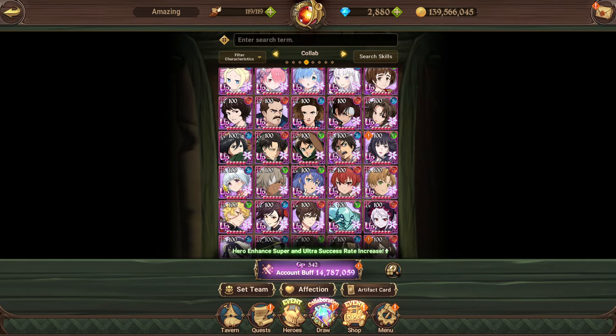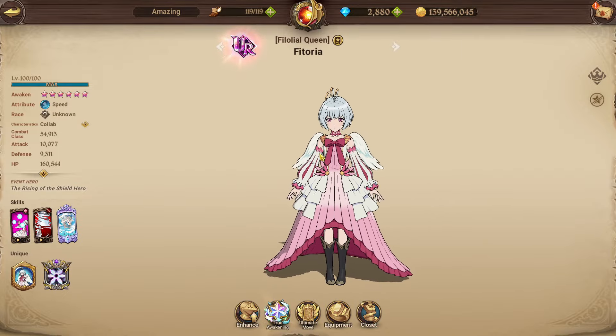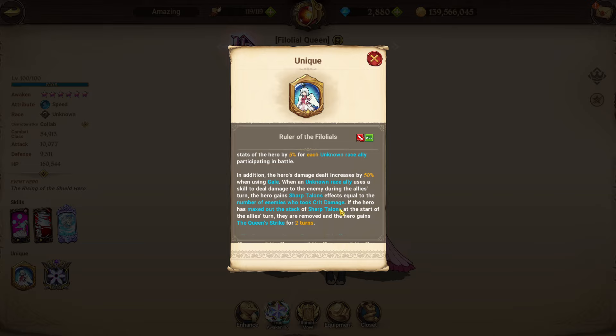Fitoria is my number one character in the collab. For her passive, she increases critical defense of unknown race allies by 60% for one turn at the start of battle. At the start of allies' turn, she applies queen's authority to unknown race allies for two turns — limit once. She also increases all of her own stats by 5% for each unknown race ally in battle, and her damage dealt increases by 50% when using gale skills.